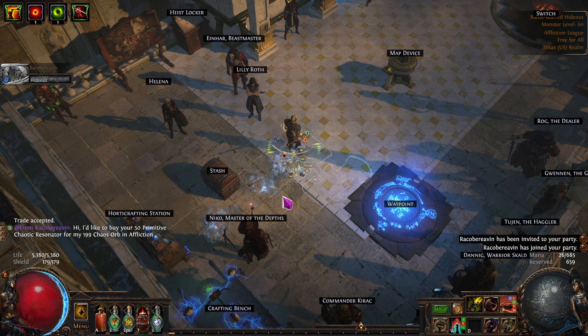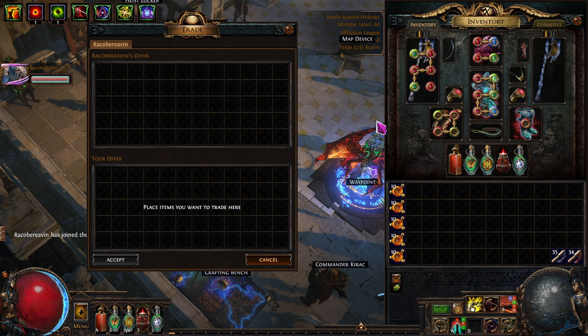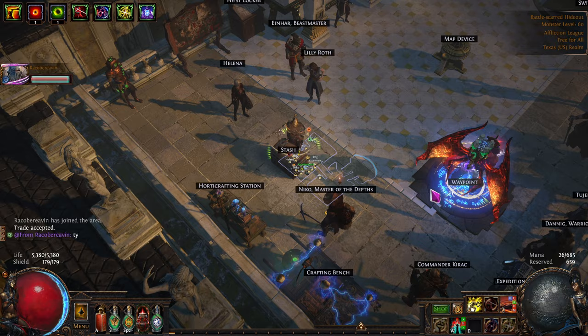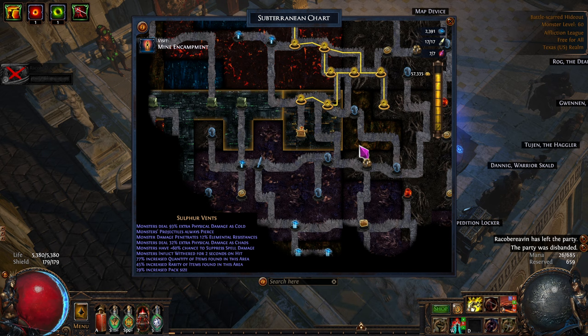Now we got a purchase. On Awakened POE Trade, if I do Shift-X it invites the last person. 199 — hold Alt and it tells you how many are in the trade window. A spin of thank you. 17 and 7 flares, we're in good shape. We could do that one or just go down here — let's go down deeper. I want to try for that fossil.